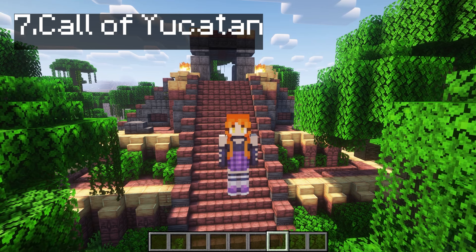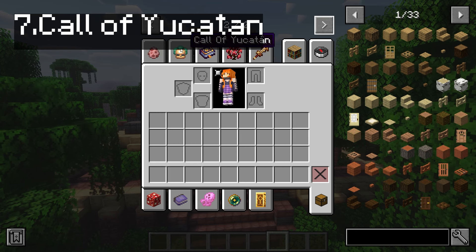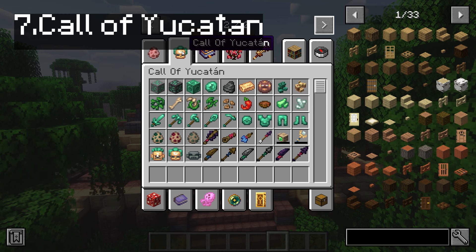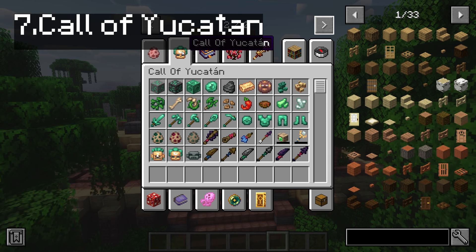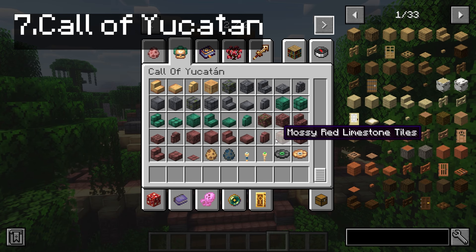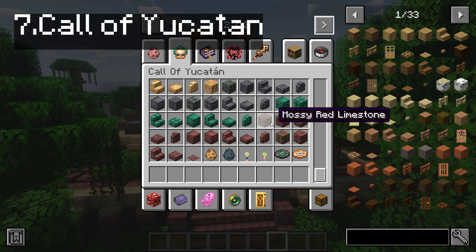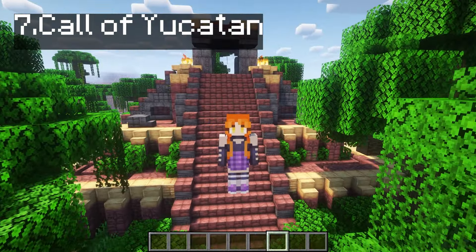It's called Call of Yucatan. I hope I'm pronouncing the word right. Call of Yucatan. It's a mod that adds two dungeons in the jungles, referencing Maya and Aztec mythology. Puzzles, traps, monsters, and godlike - Call of Yucatan await you. I'm not really good with tribal names, but you get my point.